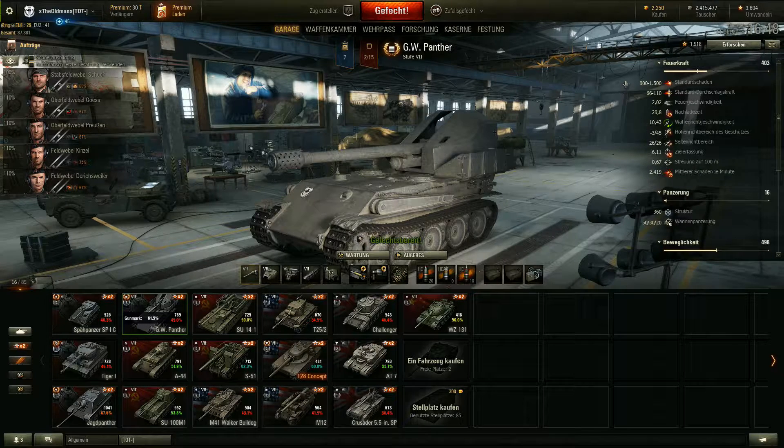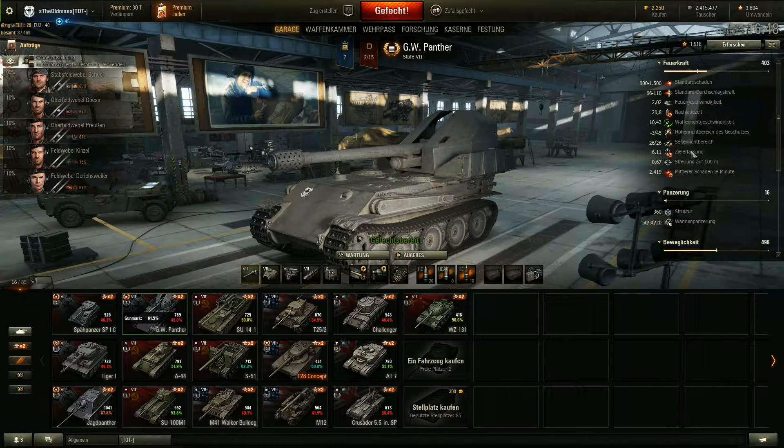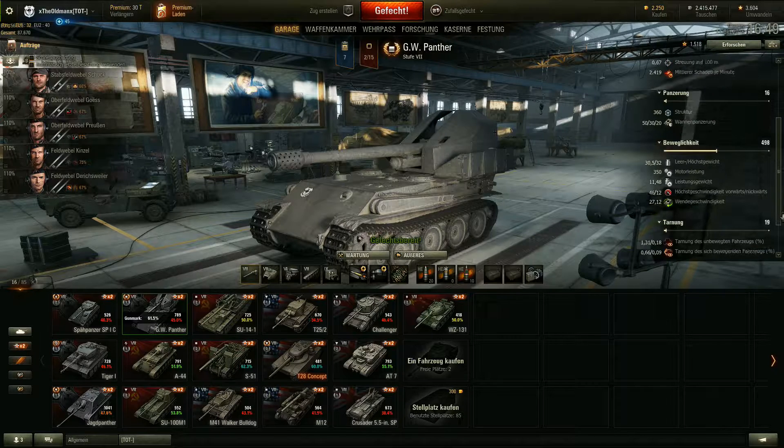Wir haben jetzt eine Feuergeschwindigkeit mit der ausgebauten Besatzung von 2,02 - also ein bisschen besser. Nachladezeit von 29,8 Sekunden. Waffenrichtgeschwindigkeit 10,43. Seitenbereich 26,26. Zielerfassung haben wir 6,11. Wir haben eine Streuung von 0,67 - das ist auf dieser Stufe der beste Wert. Wir können mit ihm 2419 Schaden machen pro Minute. Wir haben eine Wandpanzerung von 50/30/20. Motorleistung 350 PS, 11,48 PS pro Tonne. Höchstgeschwindigkeit vorwärts 46, rückwärts 12. Wendegeschwindigkeit 27,12.